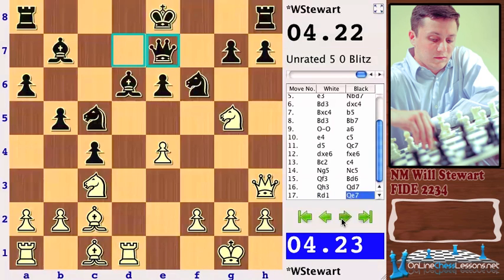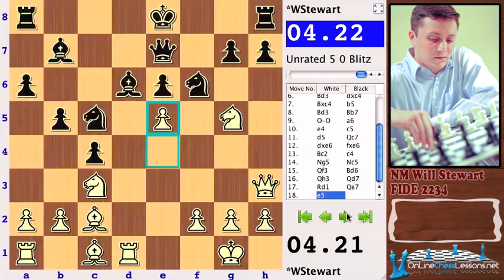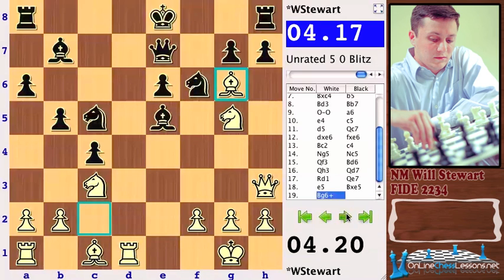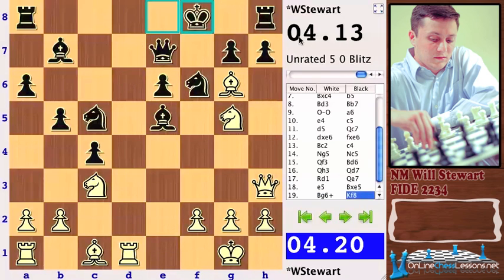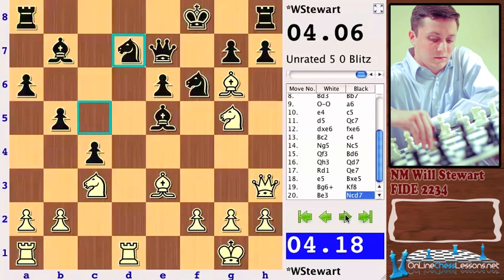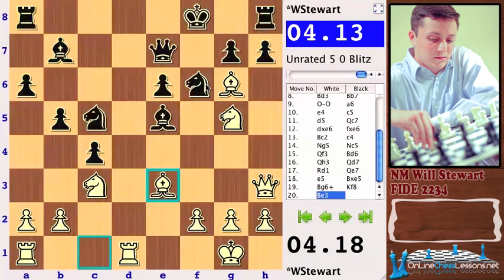After Rook d1, Black is looking a little silly with Queen e7 — he's kind of wasting a move. Koneru, once she sees the initiative, is a dangerous player, so she plays e5. Now a nice move: Bishop g6. It's always nice — the king is cut off, it's got to go to the kingside, and now the rook on h8 is going to have a real tough time trying to get into the game. Bishop e3 is threatening tactics that are not nice for Black.